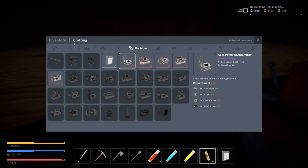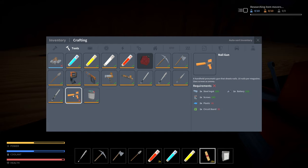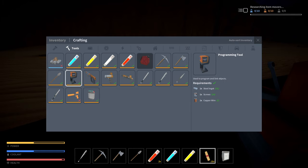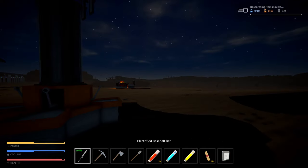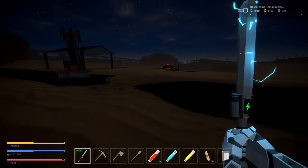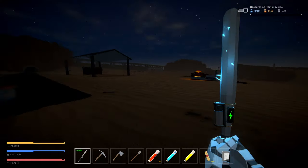Let's take a quick look at the weapons stuff - there's a nail gun! An electrified baseball bat that requires batteries to function. We can't make that yet because we don't have oil, but we can definitely make the nail gun. This one has a charge - oh my god, this is so cool! I want to use it on something, I want to use it on someone, please!